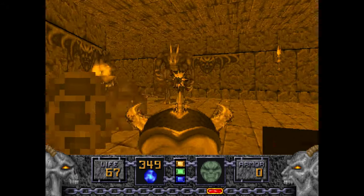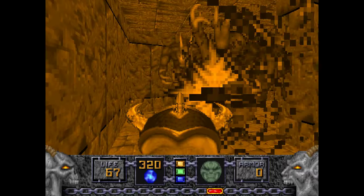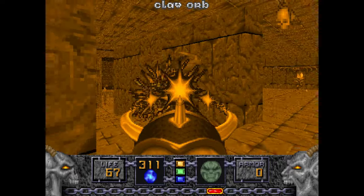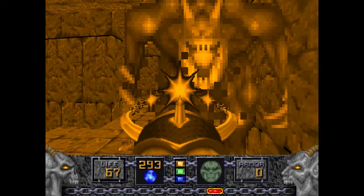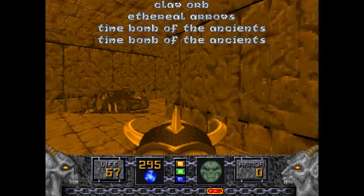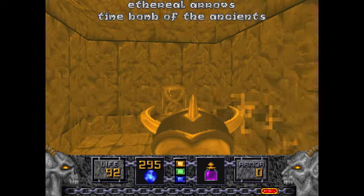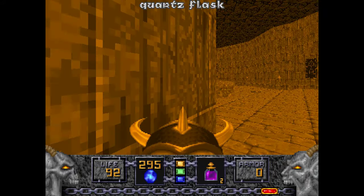We can get some mileage out of that Invulnerability Ring. I don't think we'll be needing it for anything else. And look, there's the time bombs! The Quartz Flasks are in here too, in these places where the trident symbol was. So that's good to know.